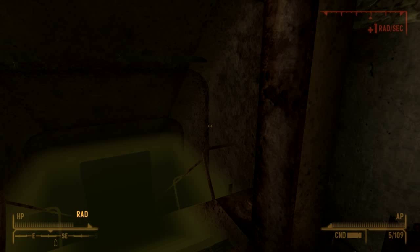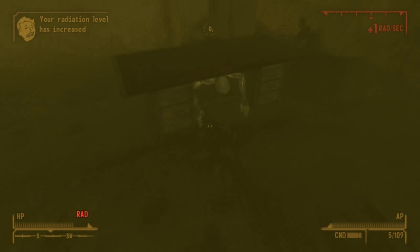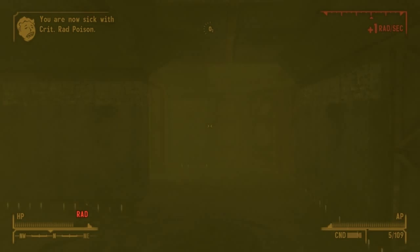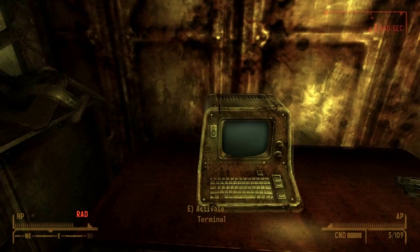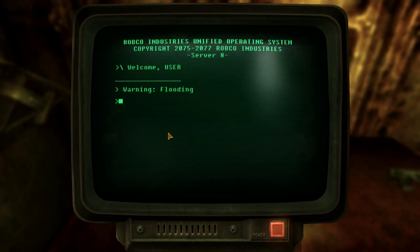Save before you go down in here, because you may get caught on environment objects. You're going to go to the vault technician under the table, get the password off him, and then get back out before your air runs out. You're going to access the terminal and get a couple more things, including another log which sheds more light on the vault — it warns about the flooding and the reactor, same as you've seen before.